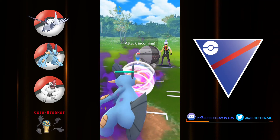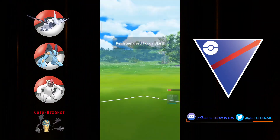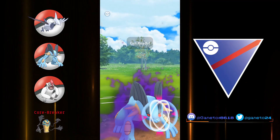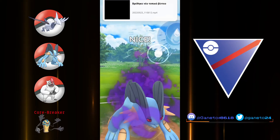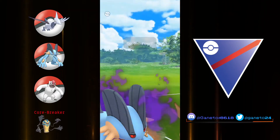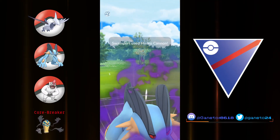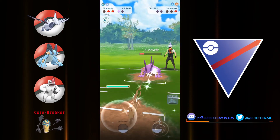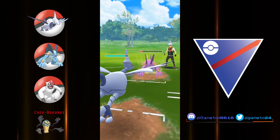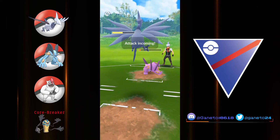If you have a shadow version of Swampert, you can still do a lot of damage in those matchups — farming down the Pokemon you want to farm and then finishing off whatever they have at the back. For Skarmory, I recommend Sky Attack for sure. If you don't have the resources for a second move, keep in mind you'll need Sky Attack, Brave Bird for coverage, or even Flash Cannon for unexpected rock types in the meta.